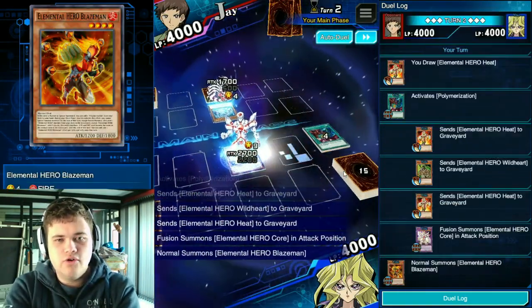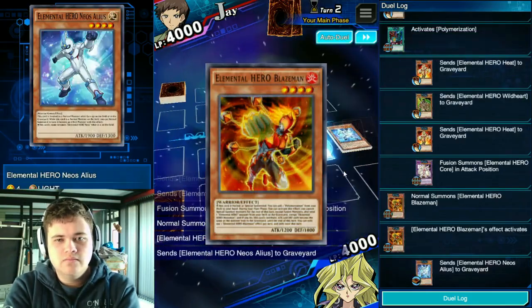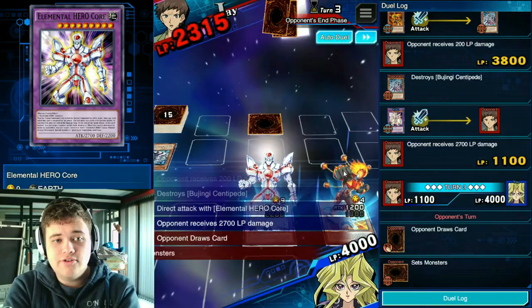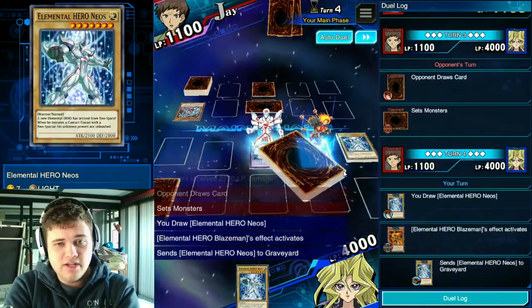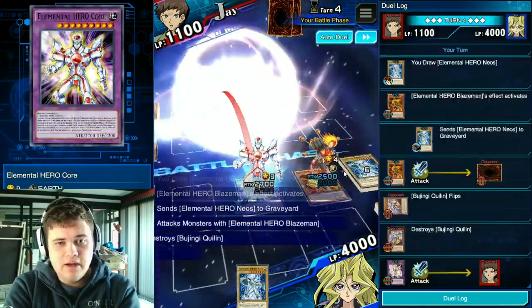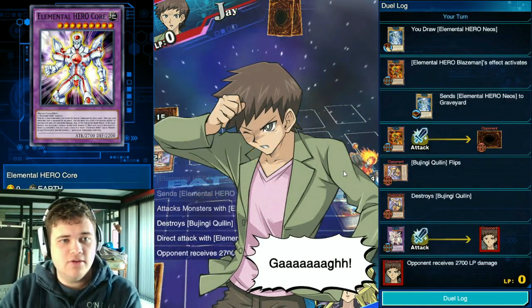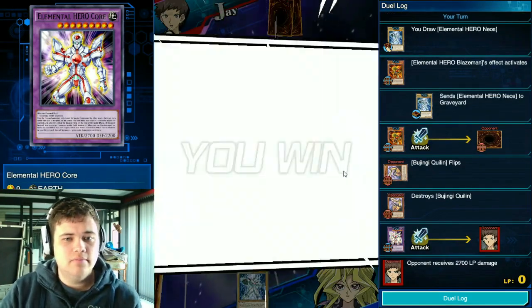Polymerization into Elemental Hero Core — there we go, another easy win. Elemental Hero Core is better than Elemental Hero Trinity because it's got a better on-field effect.